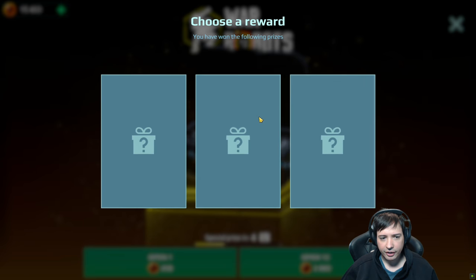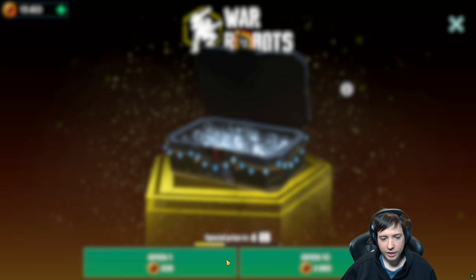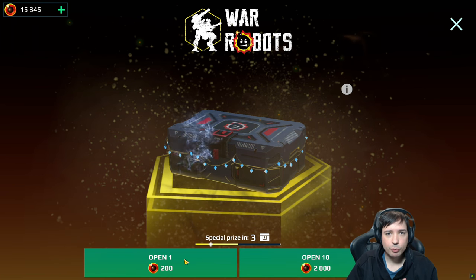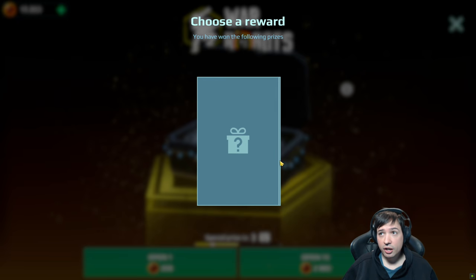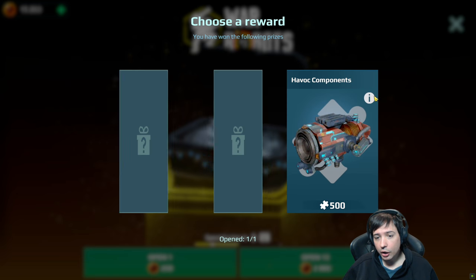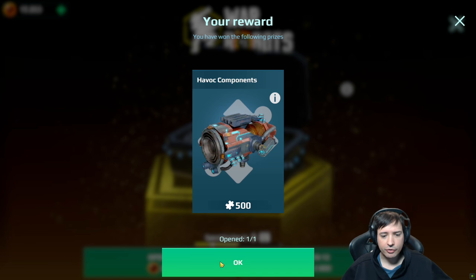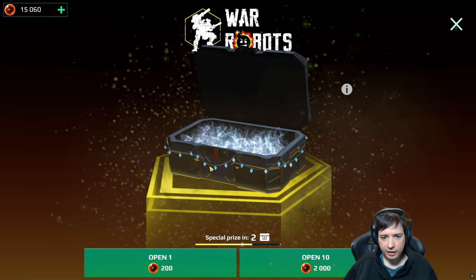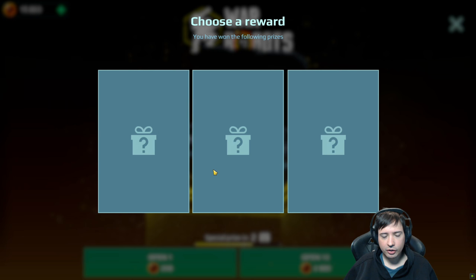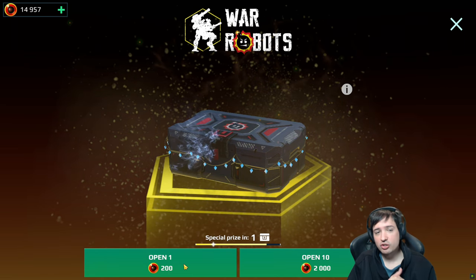Havoc! I got a Havoc. I want Havoc components — so far I've only gotten one Havoc and I need two more for the Ravenna. Or alternatively, instead of the Ravenna I run the Typhon robot there — that depends on whether or not I get the Typhon. Typhon components! There is some Typhon and gold. Give me the Typhon. Yes! 1,000 parts for the Typhon robot — that's really good. One more and a special prize is here.